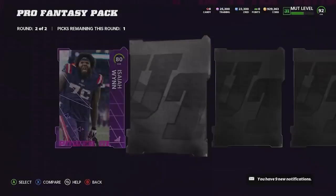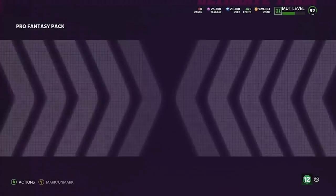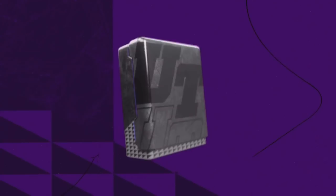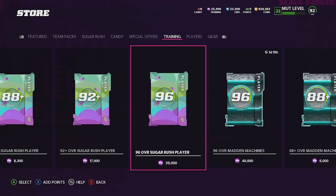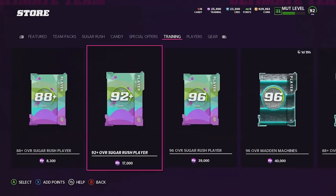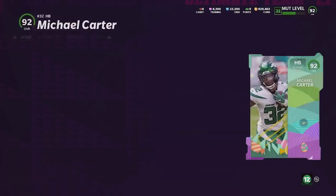Literally every single coin that is not an NCAT player and every single thing I own is going into these eggs. We'll take these high golds. This second round — Campus Heroes — terrible EA, what are these packs? The 83 plus elite player pack — if I could get a 90 plus — no way, just an 83 overall Nick Bosa. Last thing before we convert coins into candy: we need to get our training into coins. I'll roll this 92 plus pack.